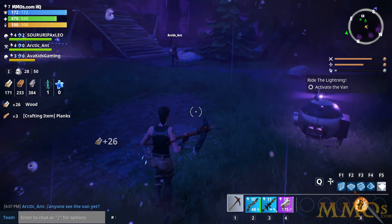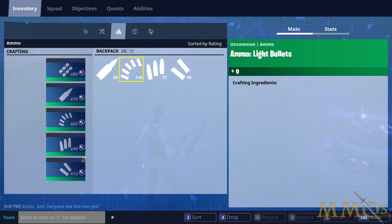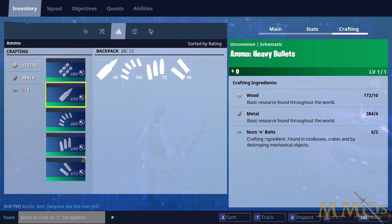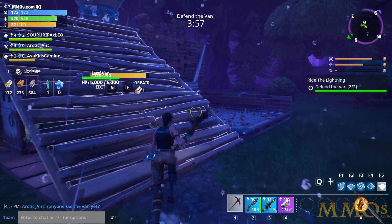I don't really need too many of the basic resources right now, but I do need some of the rarer ones. For ammo crafting, I'm actually low — we need nuts and bolts. You get them in toolboxes, crates, and by destroying mechanical objects. So any mechanical object gives you both metal as well as bolts.